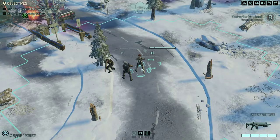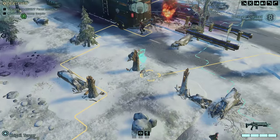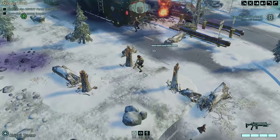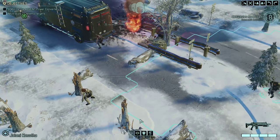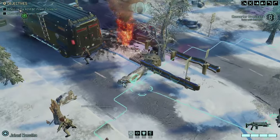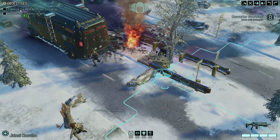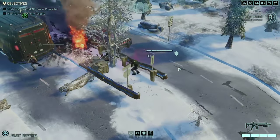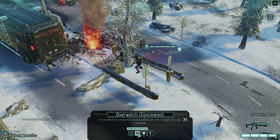I have no idea what class or anything anyone is. In fact, I don't even know how we're going to approach stuff. I think this one's going to go from here. Should have saved some turns at the end of this — we've got two turns, two actions. We should probably save one for overwatching. Let's try this guy back here. I don't know if he's the best one for overwatching or not. Overwatch on the concealed — fire on the enemy.